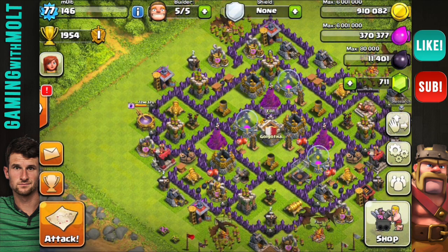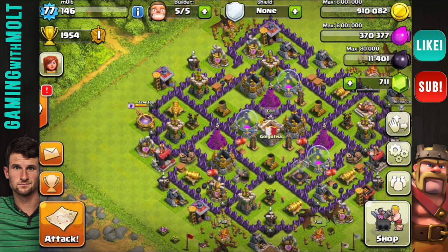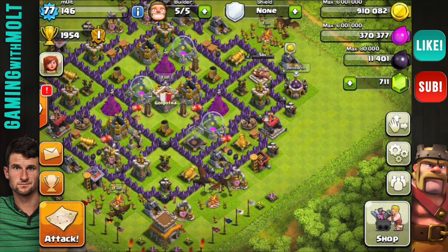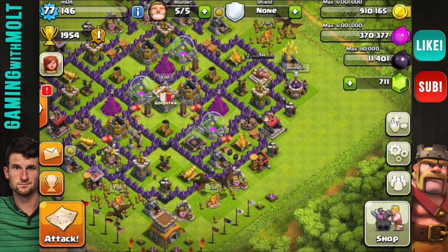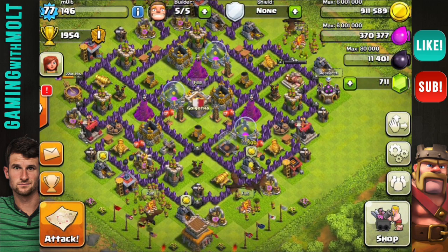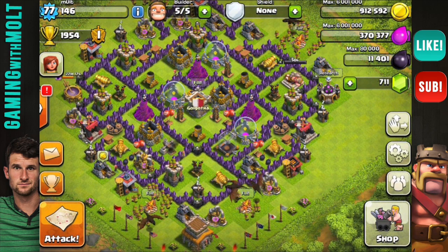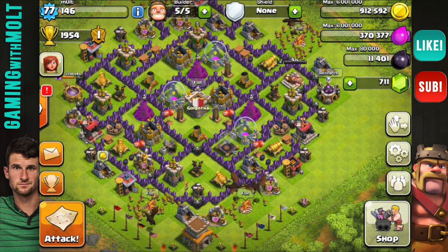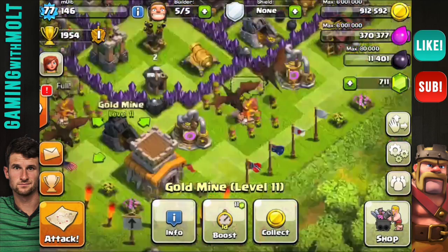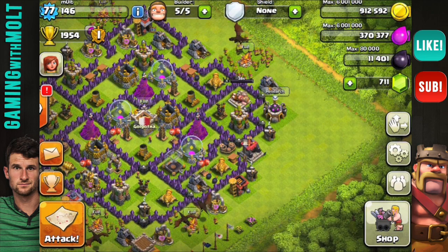I know some people are going to say someone can come in with five lightning spells and take out all your air defenses — and I'm fine with that, because it means I'm protected well against other things. You can't protect your base 100% against everything. As long as your defenses are upgraded, you should have no problem with the majority of attacks. This is a farming base and I'm excited to see how it plays out.